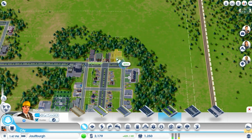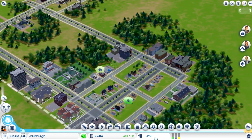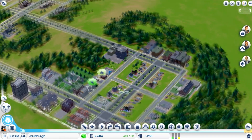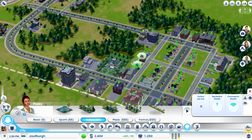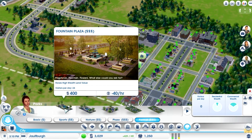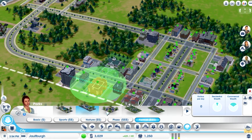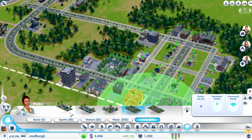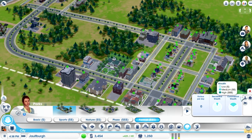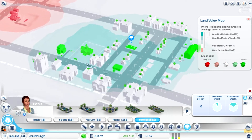Our population is still not increasing. Maybe we should throw a park down somewhere to increase the land value — that's a pretty decent idea. Let's put down a fountain plaza. Let's put it right here. That increased our land value by a lot, which is very good. Although I'm also going to go bankrupt, which is very bad.